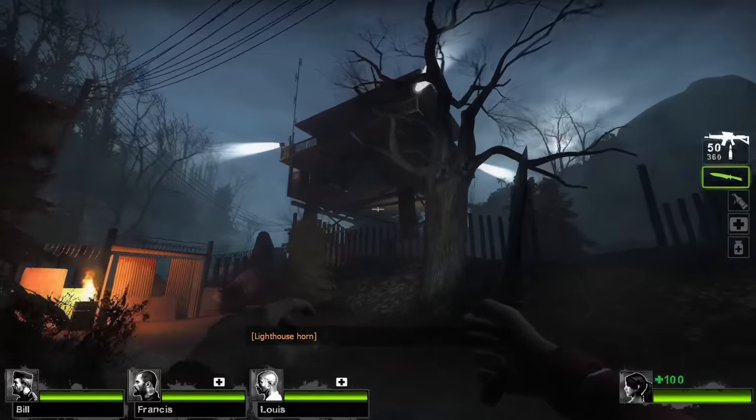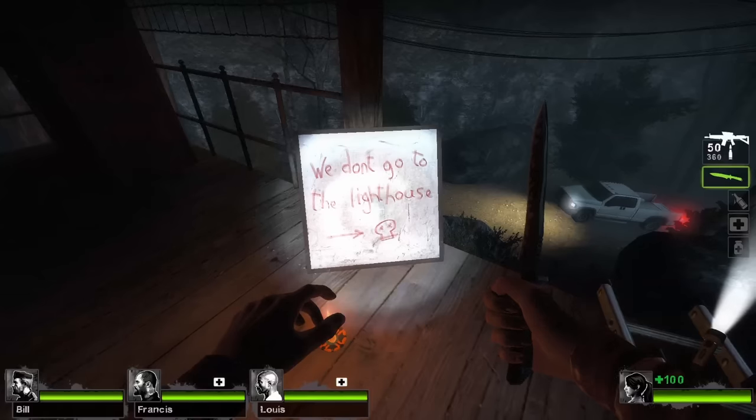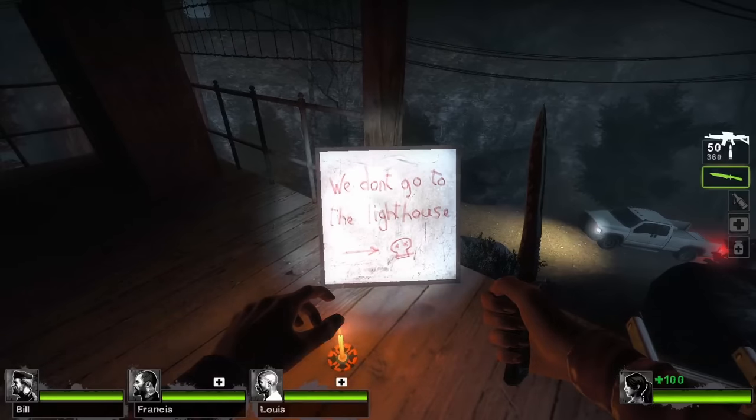Heading to the second part of Last Stand, walk towards the watchtower relatively near the safe house. Walk up the first set of stairs and you will see a small board with the words 'We don't go to the lighthouse,' a reference to the phrase 'We don't go to Ravenholm' from Half-Life 2.